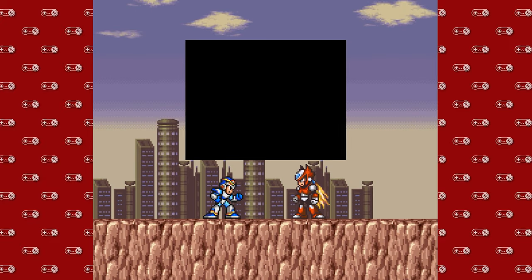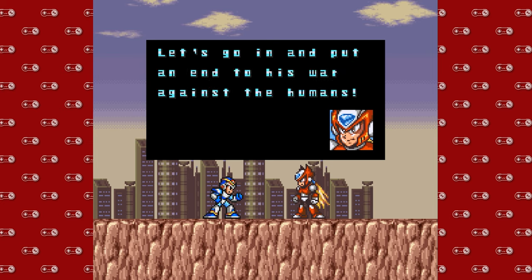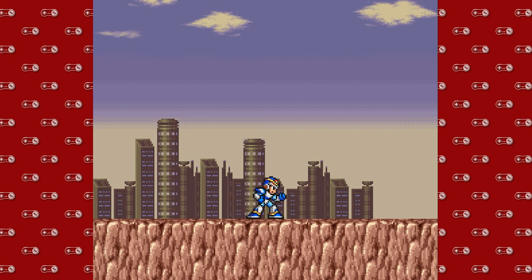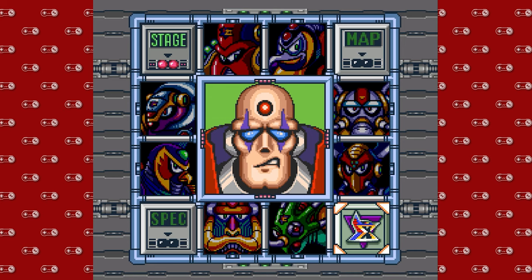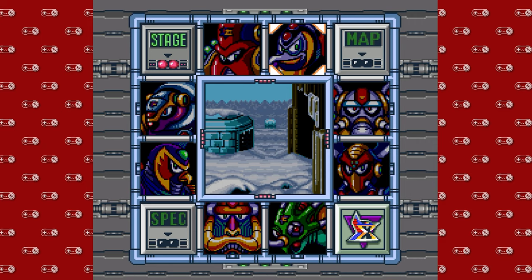Once all the Mavericks are done, we get a little cutscene. We're going to go and infiltrate Sigma's fortress. And then Zero's like, bye, see ya. So there's the head honcho himself — the leader of the Mavericks, Sigma. But we're not going to do that right away. Like I mentioned, we're not quite there yet, so we're going to do our collect-a-thon in this episode.